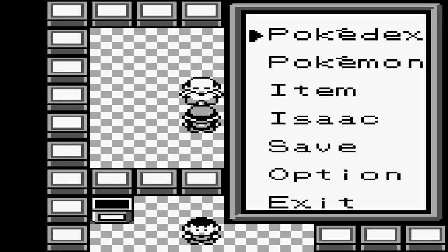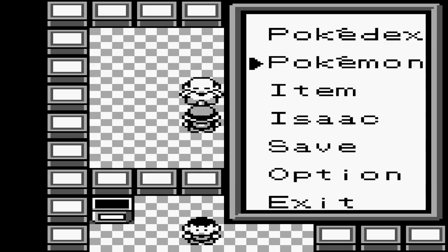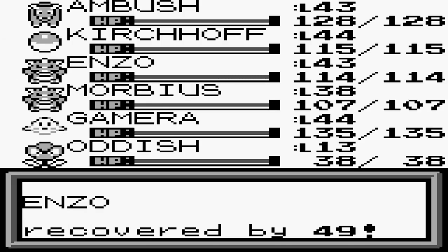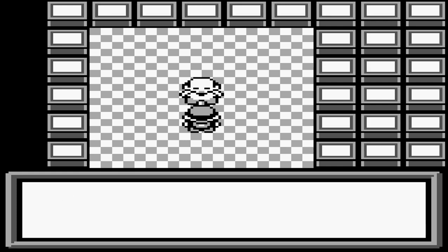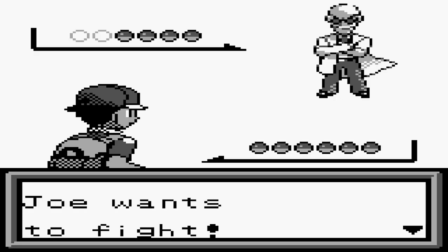Now here we are in the gym itself. I want to start with Enzo but he doesn't have any Fighting-type moves right now and nothing to recover them with, so we're going with Ambush with a Hyper Potion just in case. One battle was forced beforehand. Joe introduces himself as the gym leader, saying his Normal-type Pokemon have never lost — let's battle for the White Badge.